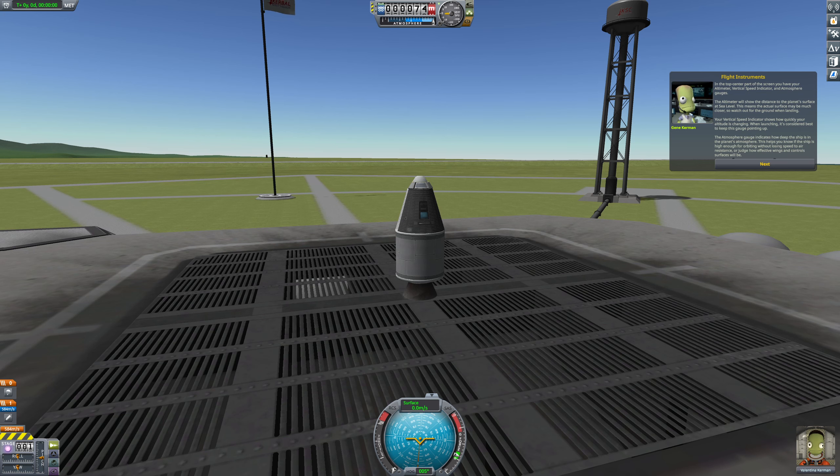The altimeter shows the distance from the planet's surface at sea level — the actual surface may be much closer, so watch out for the ground when landing. Your vertical speed indicator shows how quickly your altitude is changing. The atmosphere gauge indicates how deep the ship is in the planet's atmosphere, helping you know if the ship is high enough for orbiting without losing speed to air resistance. In the staging stack, you can see the indicator for your parachute. The background changes color to show when it is safe to stage a parachute, and the foreground changes color depending on the parachute's state. The left icons show safety, risky, and unsafe to deploy. The right icons show armed, deployed, and cut/shredded.